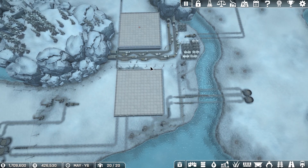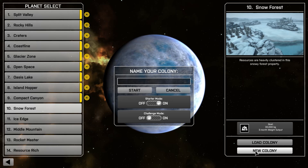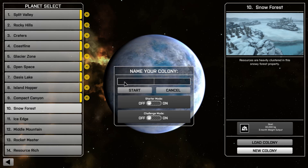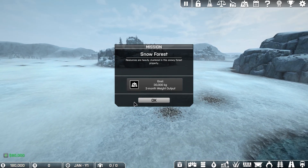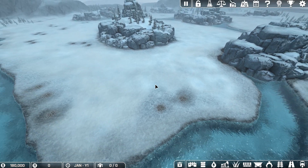I'll explain why I don't really care about the pause issue. We're back at Snow Forest — we're going to do a new colony. We're not going to use starter mode, and we're going to call it Season 10. The first thing we're going to do is see if we can pause the game. But this is not loading right either — I think it's a flaw in this particular map. I really do.